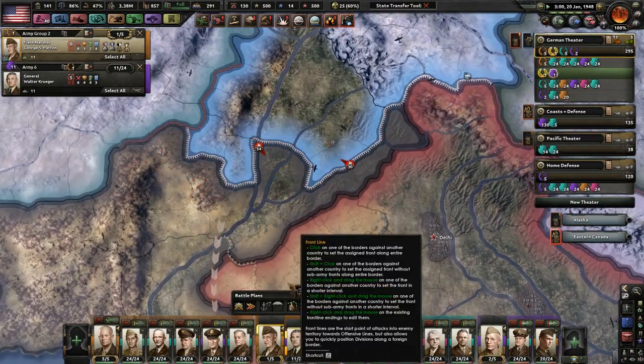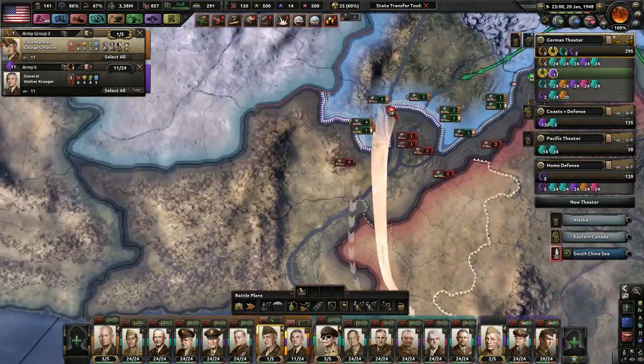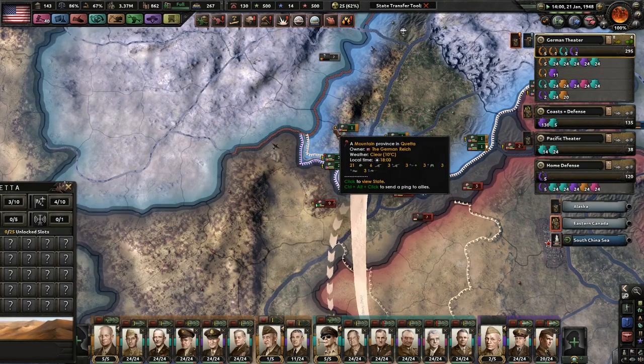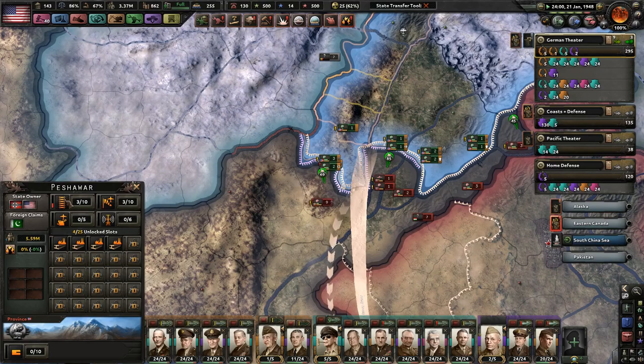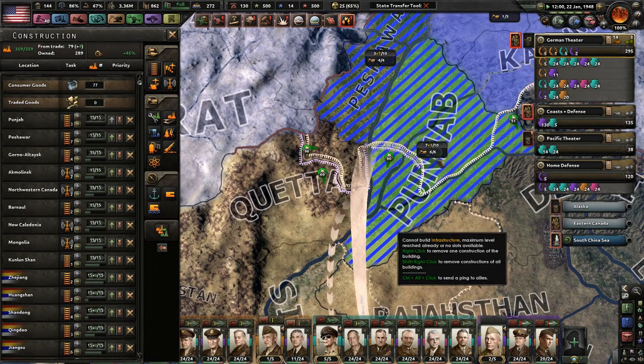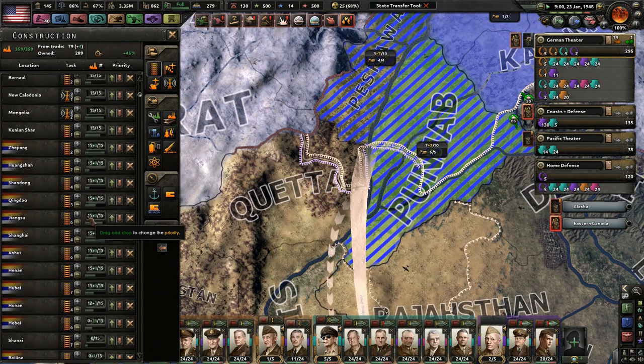Actually, we could put you in India here — this would probably kill our supply situation but that's okay, right? Patton, do you have anything interesting? No? All right then. Peshawar, you will probably need an upgrade, as well as Punjab — actually Punjab's pretty good with seven infrastructure. And I guess I'm building up China as well.